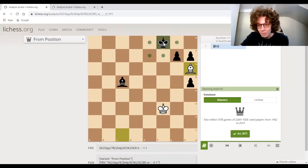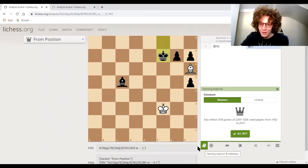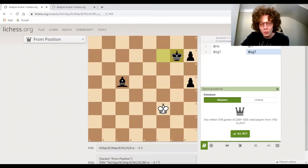If black moves the king, what would we do here? We'd actually sacrifice this pawn, believe it or not. After this, all white needs to do is hide in the corner — trust me on that. I'll show you the more spectacular version of this.